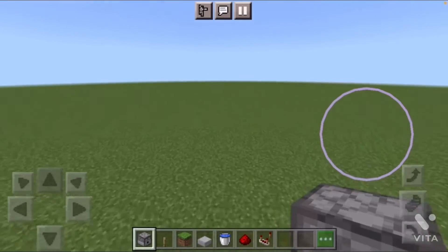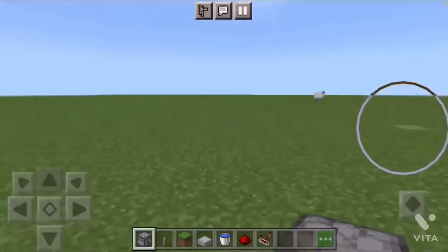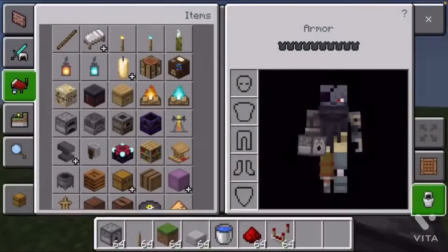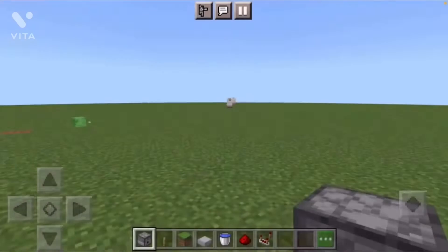I'm going to be showing you how to make a very easy TNT cannon. You're going to need a dispenser, levers, any random block, smooth slab stone, water bucket, redstone dust, and a redstone repeater.